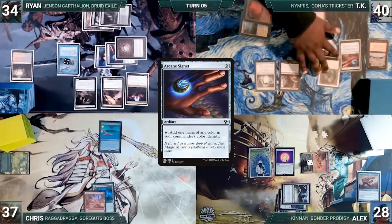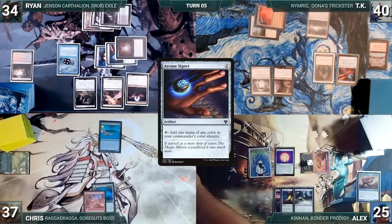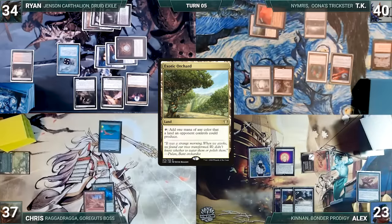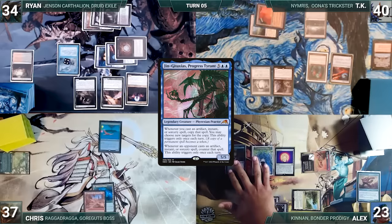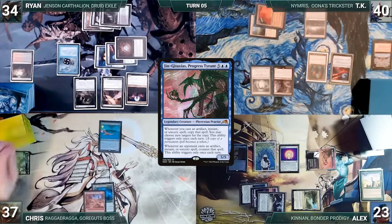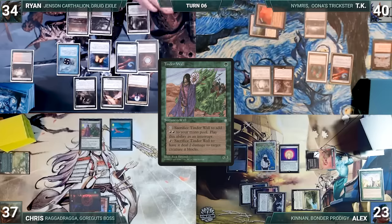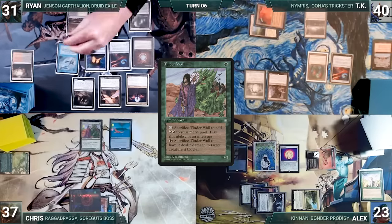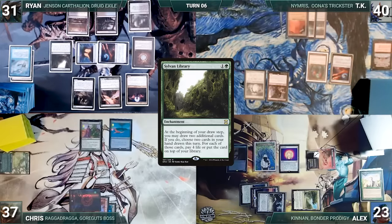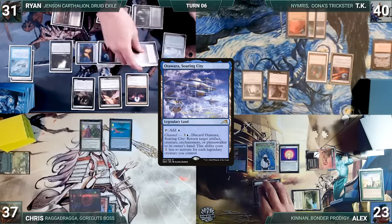TK draws and casts an Arcane Signet — Remora triggers and Ryan draws — then passes. Alex loses his Mana Crypt roll taking 3 damage, also loses 2 life from the One Ring, activates it adding a counter and drawing 3 cards, draws and plays Exotic Orchard, then casts Gengitaxas Progress Tyrant. Everyone realizes they've reached that stage of the game and Alex passes discarding to hand size. Chris draws and plays a Mountain, casts Tender Wall, and passes. Ryan finally lets his Remora die, draws and casts Sylvan Library, then ends his turn. At the end of TK's turn, Ryan channels Otawara Soaring City, bouncing Gengitaxas back to Alex's hand, preventing free copying on his turn.